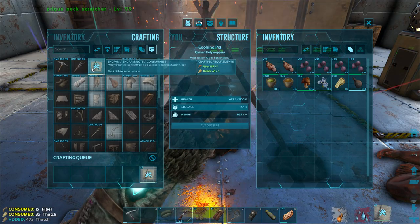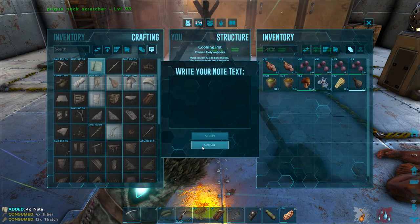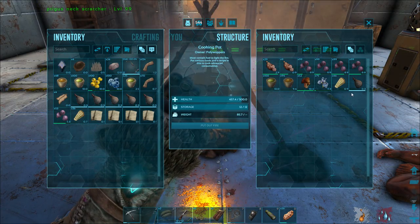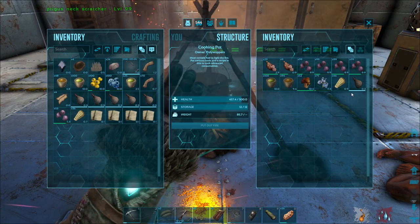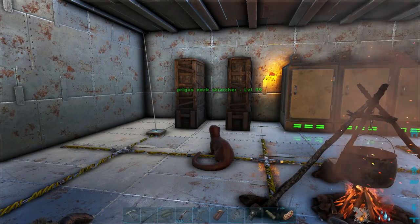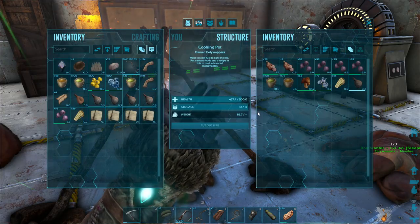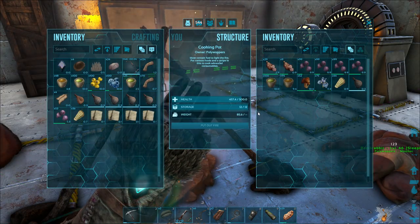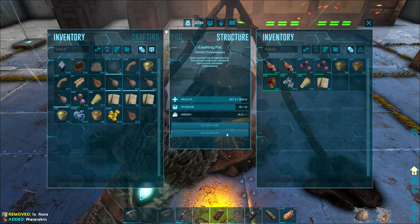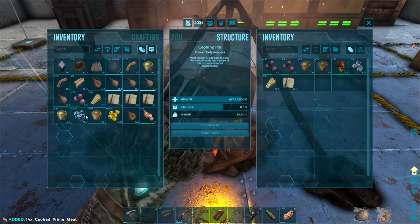And with this thatch, I'm going to make a couple of these things. We have to put the notes inside of the cooking pot to actually make the recipes. This mind wipe should be done. The reason I'm mind wiping, by the way, is because I want to get all of my points into crafting speed — or crafting skill now — so I can get the best recipe possible. Alright, took my mind wipe, put all of my points into crafting skill. Now we just have to make the recipes.